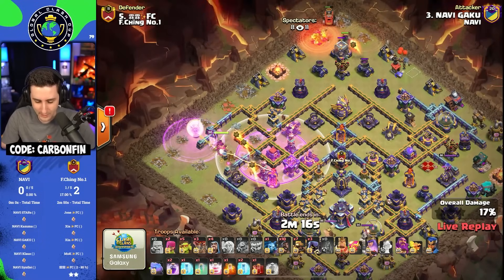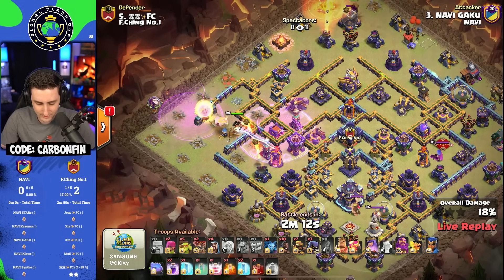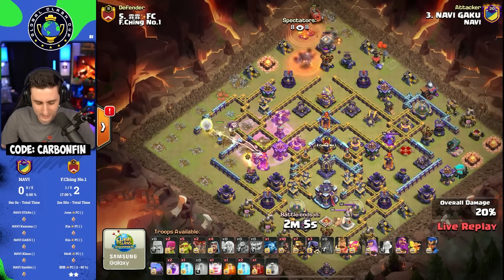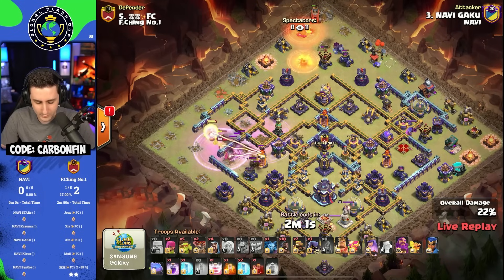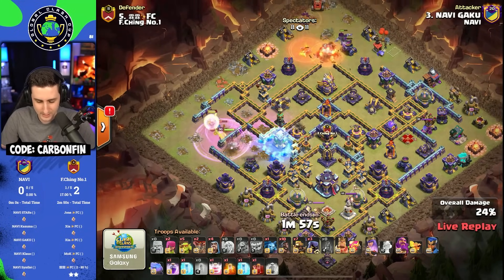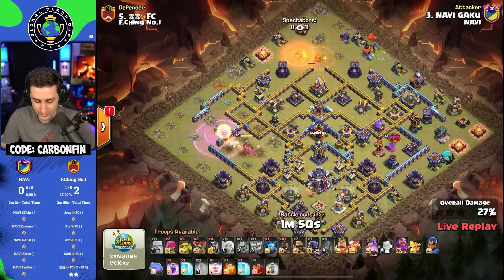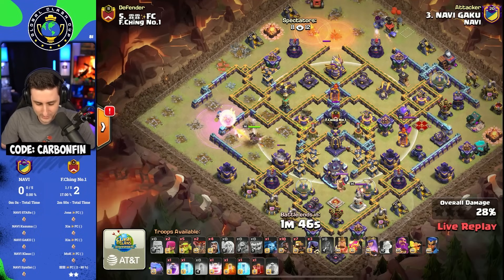Now it goes off. A Yeti out in front of the Flame Flinger to distract the Mortars as he looks to find a couple Teslas in here. He makes the Queen invisible, drops a Balloon to test for Seeking Air Mines deeper into the space. The Queen is pathing her way into the Multi — he drops the Rage, takes it down, drops the Freeze, pulls the Ground Skeleton, and that Mortar is going to go down. The Flame Flinger continues its way to the top side, eventually trying to get that Eagle Artillery as this Queen will have to lure out the rest of the CC.